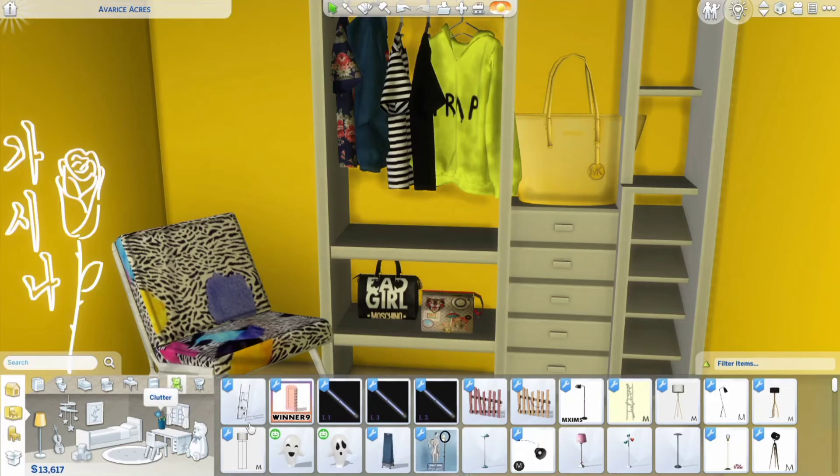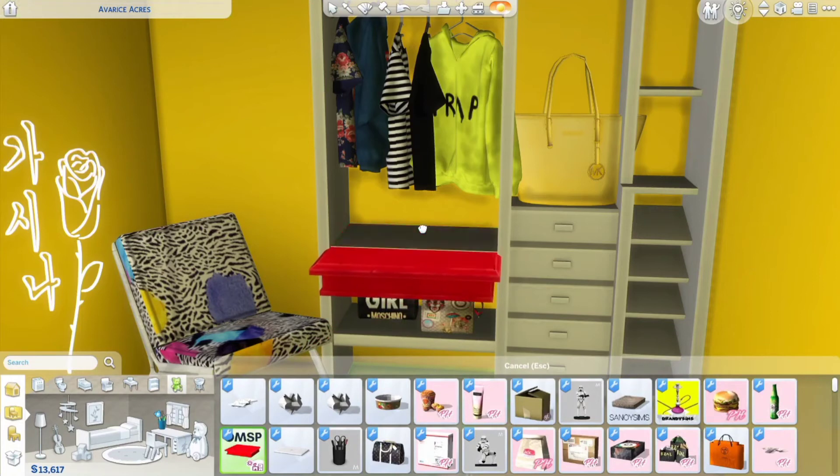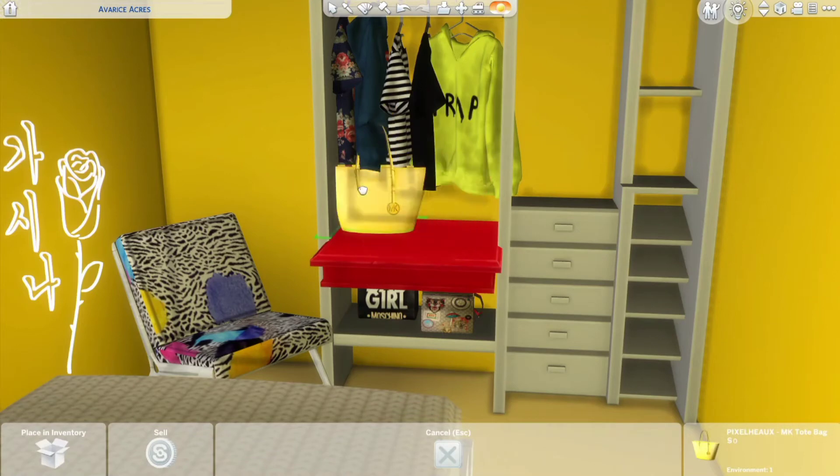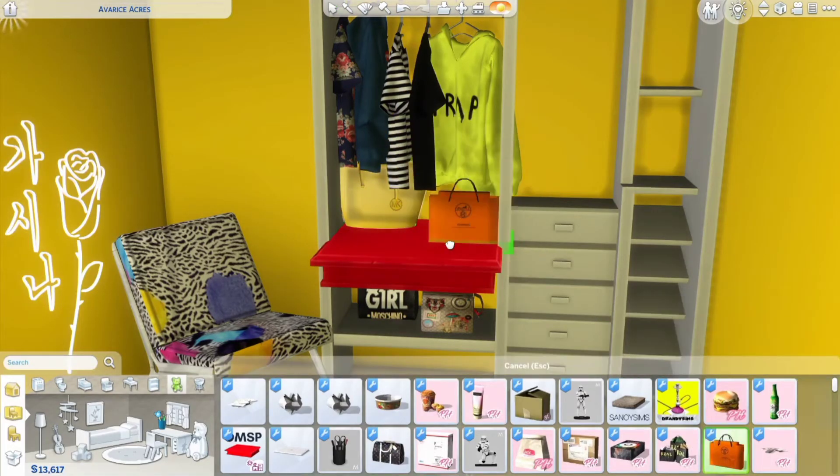I'm gonna put the purse right here — then I was like no, honey, that ain't gonna work. So I had to get the OMSP and put the purse right there because that wasn't gonna work for me. I want this to look cute.